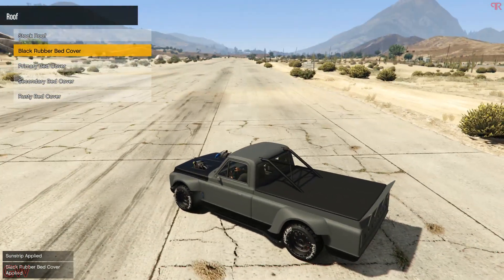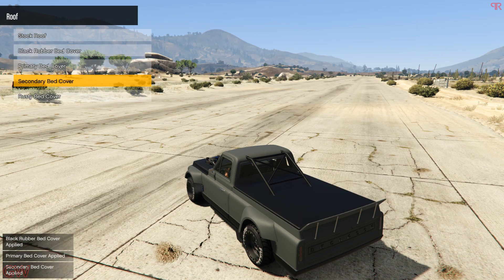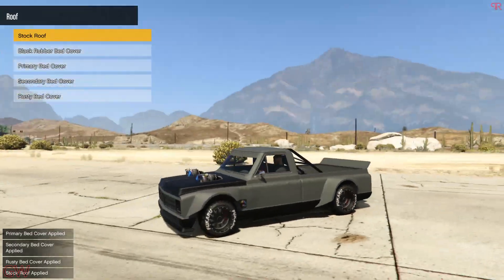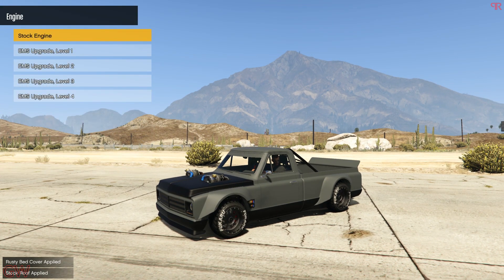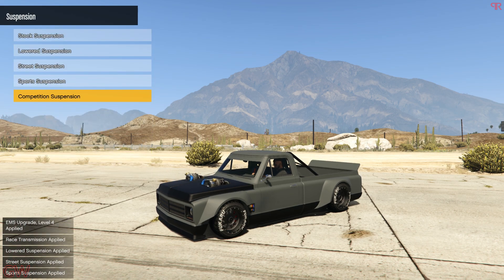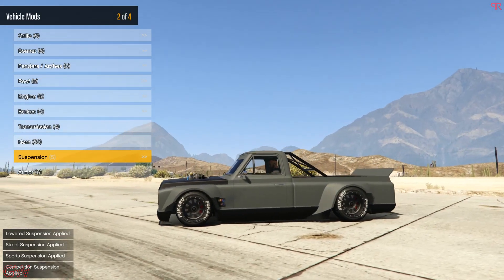Next we have the bed covers: a black one, primary, secondary, and a rusty bed cover. We won't be going with any of those; we'll just go with the stock one. Let's get all the performance upgrades. And as you can see, the suspension setting lets you completely lower the vehicle, just like the real life one, which is also kind of low to the ground.